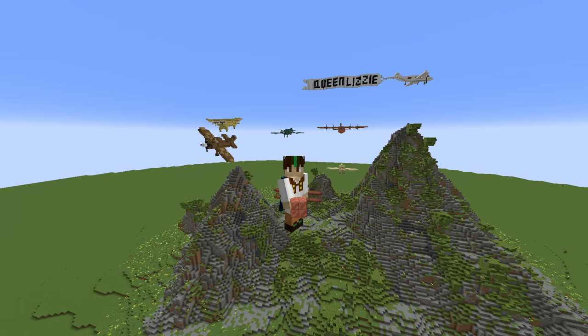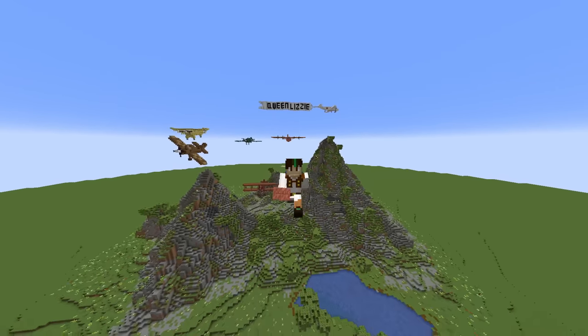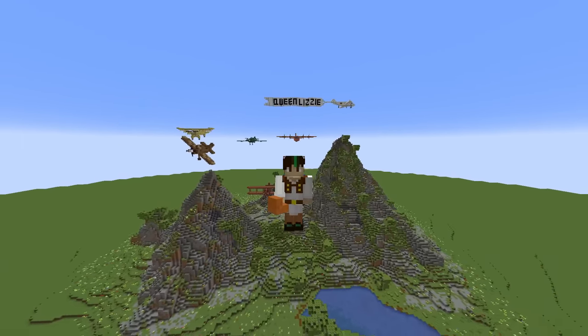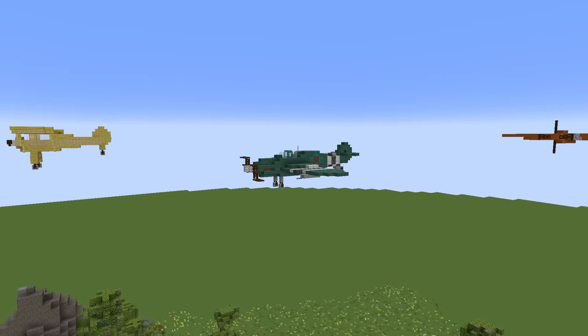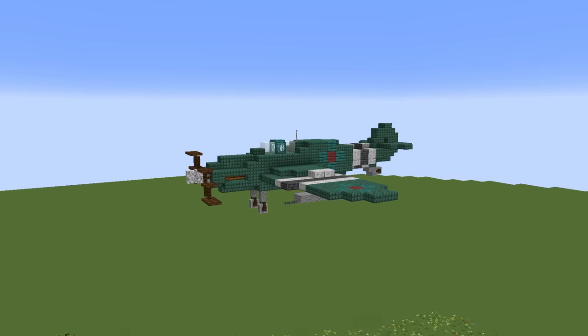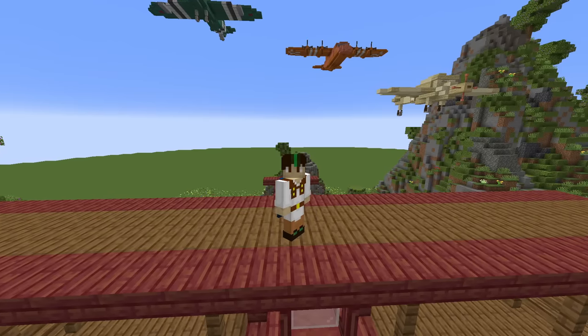We're currently at the three-hour mark and I'm pretty happy with our progress so far. We got all these planes flying around. I especially think the diagonal one is pretty cool — it kind of adds to all the planes in general. But my favorite one is this big one here. I think this one looks the coolest by far.